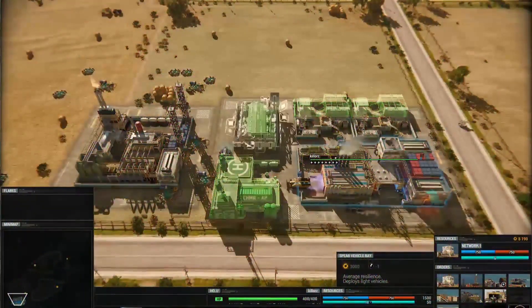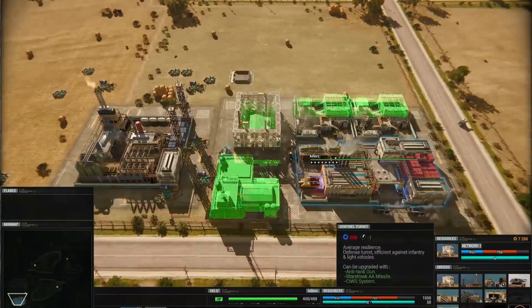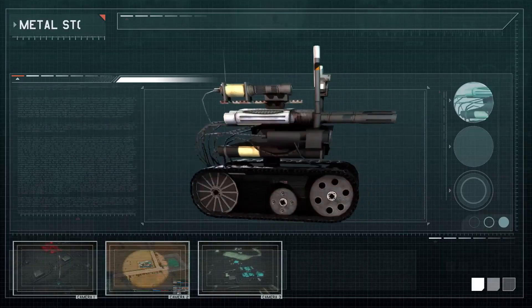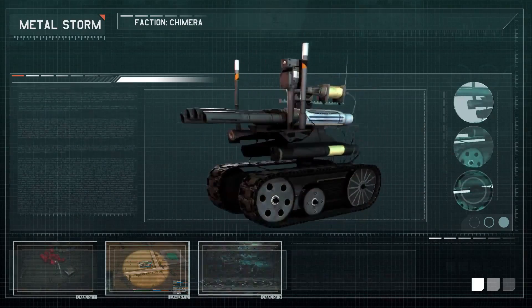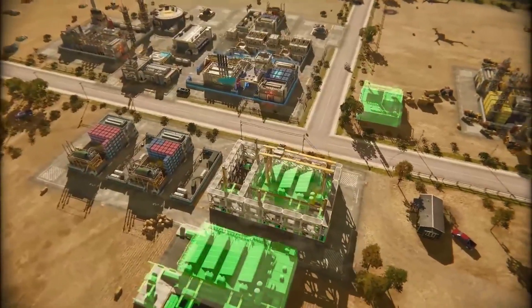With an HQ that also acts as a power reserve, there's no stopping the development of the Chimera's diverse military capabilities. A heavy reliance on unmanned UAVs for exploration and transport means the Chimera can put its manpower into super soldiers with exoskeletons.